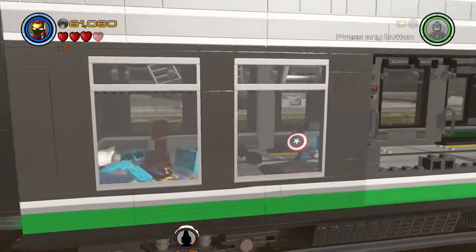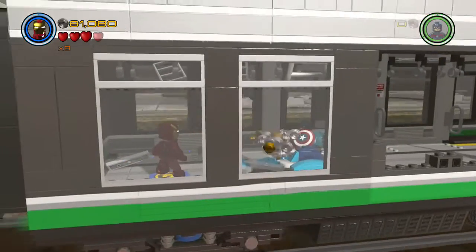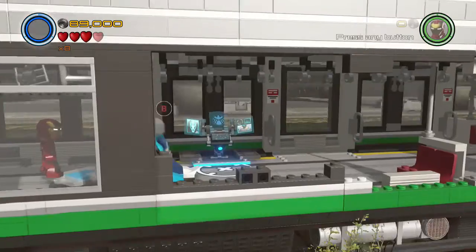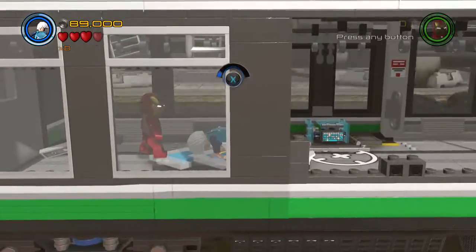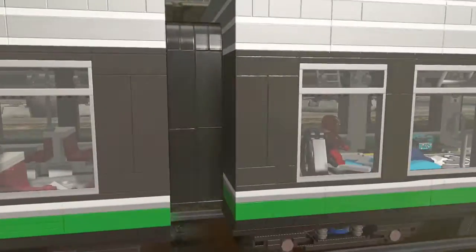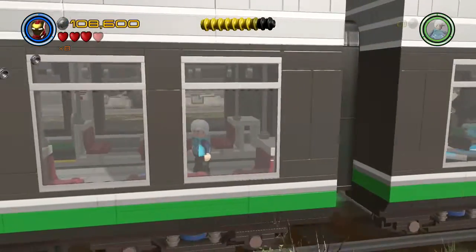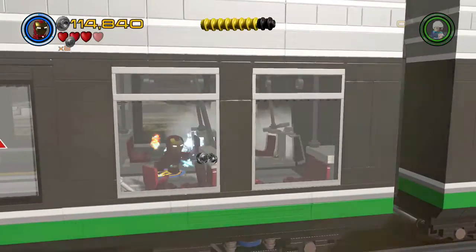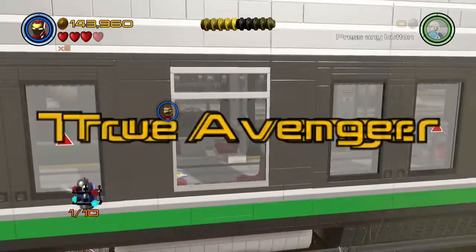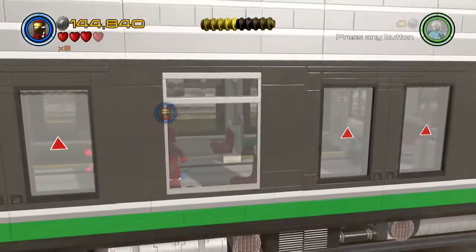Now build the launch pad for Quicksilver and use him to bust through to the next train cart. Start heading back through that cart and pick up the second minikit. Right behind the minikit is the first of five pieces of luggage — use Scarlet Witch to pick up and destroy that.